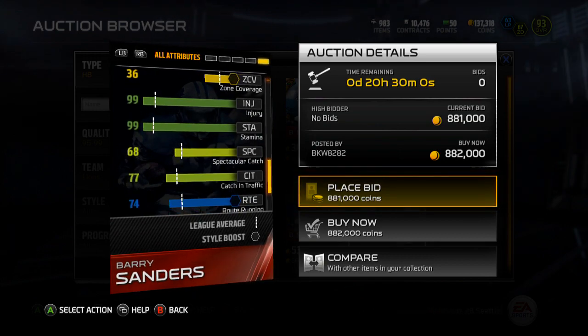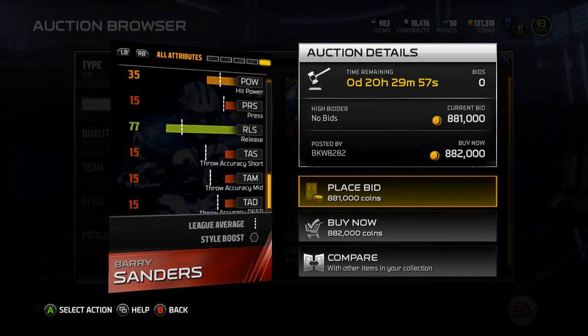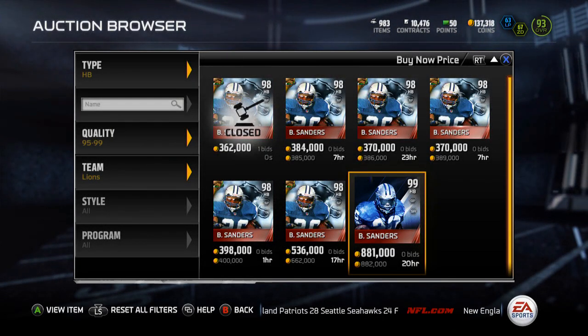99 injury, 99 stamina, actually decent catching in traffic, route running's not terrible, release isn't bad. Pretty solid card.